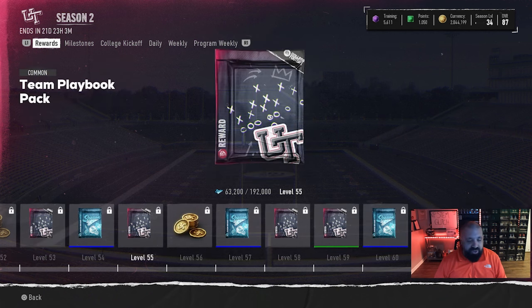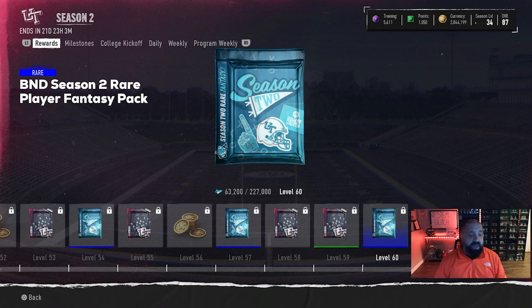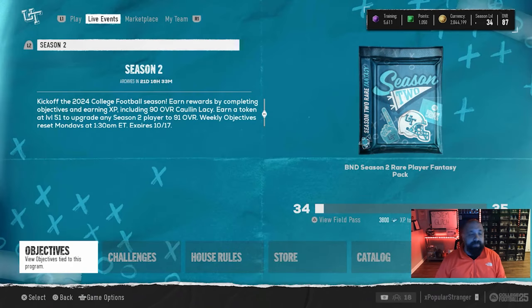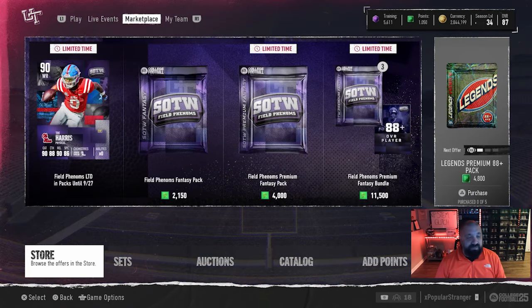Now that I'm back from vacation, I'm definitely going to get back to the grind. I played a handful of CFB Champs games before vacation and had some fun, so we're coming back to that game mode. I want to grind out the rest of Season 2 and roll into Season 3 with some momentum. That's your Game of the Week promo — collectibles and objectives to knock out and earn free content in the Season 2 field pass with three weeks to go.